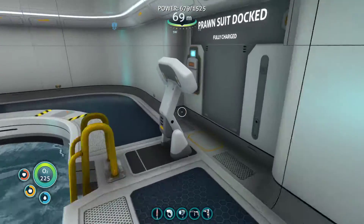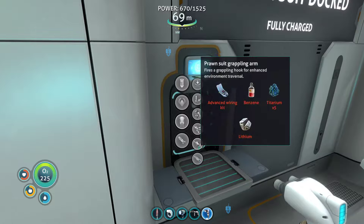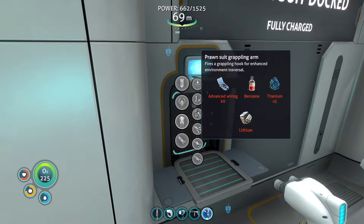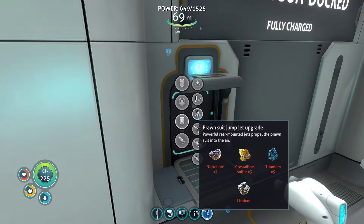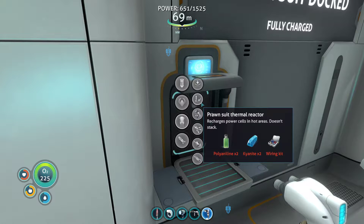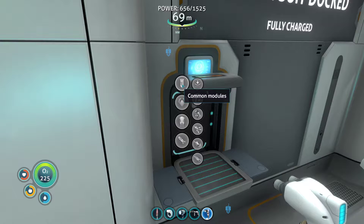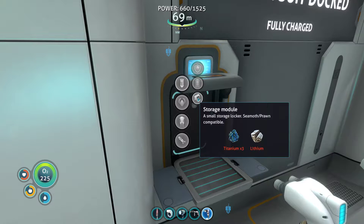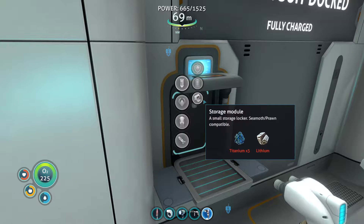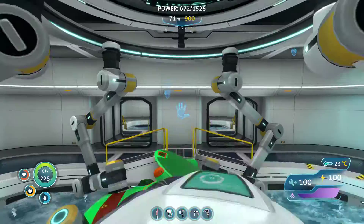We're gonna give it a name later. Can we look at Prawn Suit modules? Grappling arm — do we really need the Prawn Suit propulsion cannon? Not really. Jump jet upgrade — we can't make that anyway. Once-a thermal reactor — can't make any of these. Hull reinforcement — and storage. I don't think I need any more storage, there's already one storage there anyway.